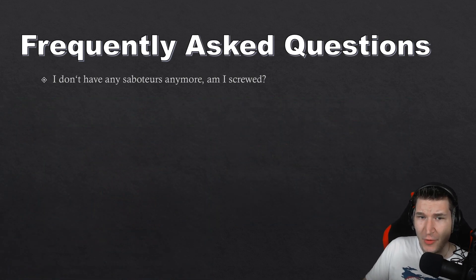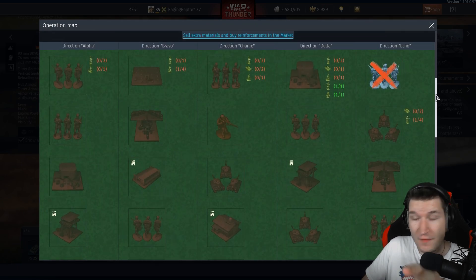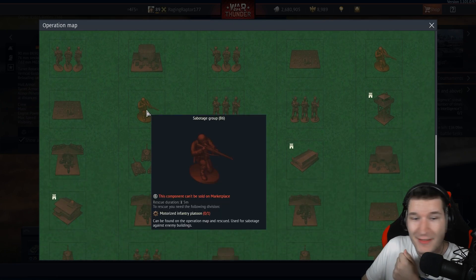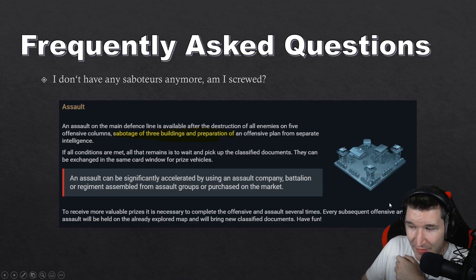I don't have any saboteurs anymore — am I screwed? Nope. There are only three saboteurs on the map. This is the finished map — this is why the video comes out now, because today I was able to finish it. We have one saboteur on C2, one on E5, and the last one is on B6. Those are all the saboteurs you will get during this event.